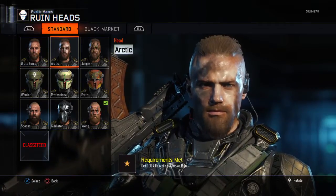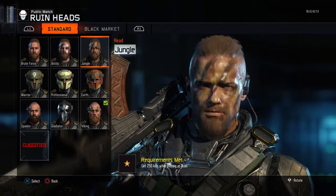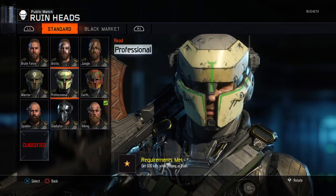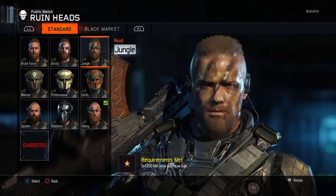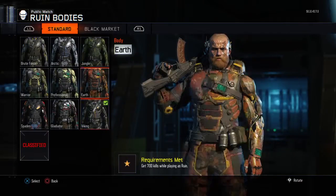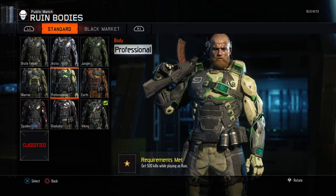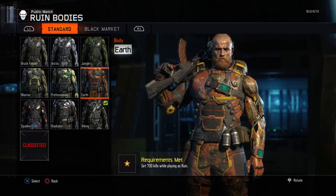First one is Arctic — 100 kills, just by planners basically. That's what all you have to do up to this one. You get 800 kills and then you're good, and then you have all the body ones and all the helmets unlocked. That's what they all look like up to the Earth one. The body ones: all you have to do is get 50 kills, then 125, 325, 500 kills, and 700 kills.